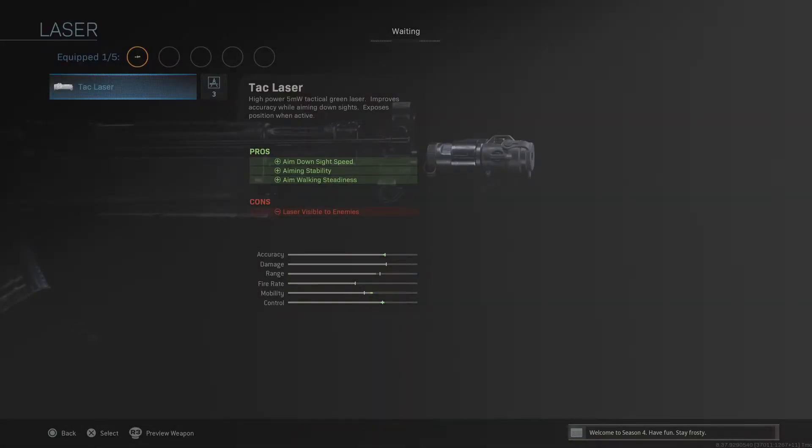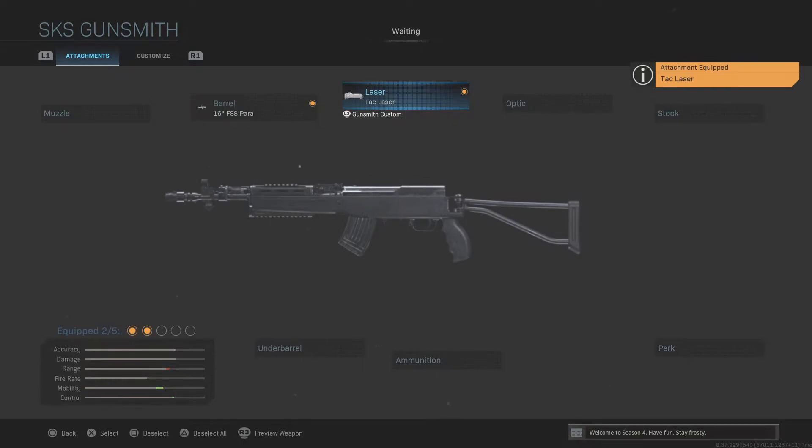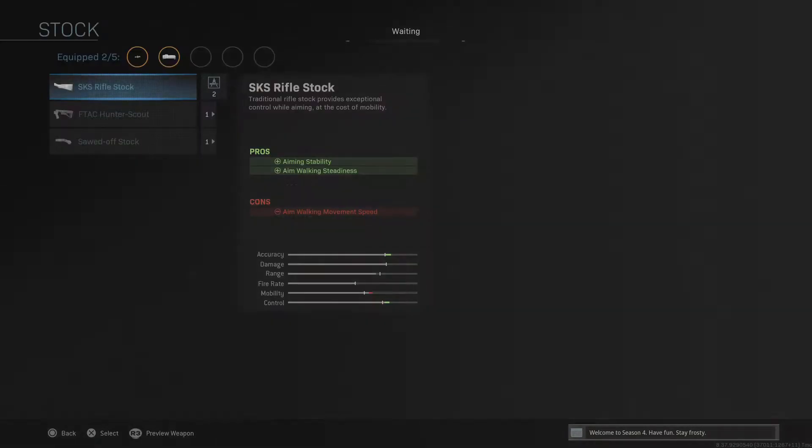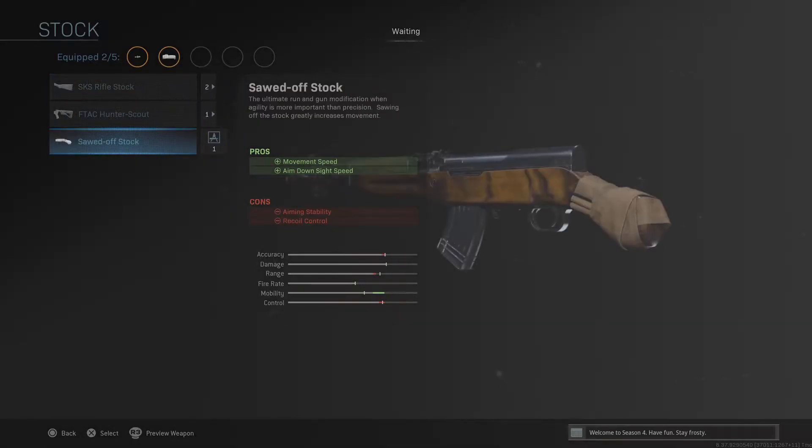From there, we want to go with the tac laser, primarily for aim down sight speed. Normally I use the tac laser for aiming stability, but here we're prioritizing ADS speed. For the stock, we want the sawed-off stock, which is essentially like the no-stock attachment for any other gun.